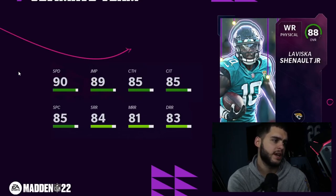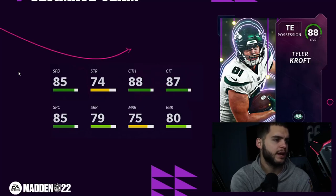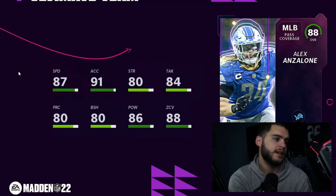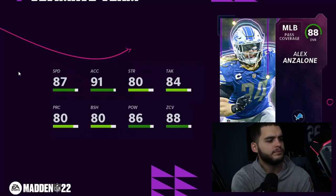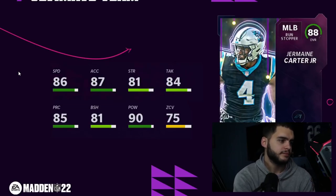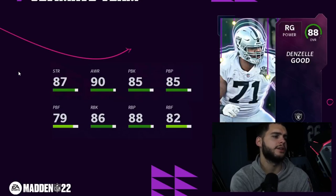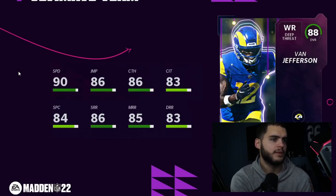Laviska Shenault: 91 speed, can't route run, can barely catch — no. Tyler Croft as a blocking tight end isn't too bad — you get the run blocking up and 85 speed is enough for him to catch something. Alex Anzalone: 88 speed, powered up with 92 accel, 89 zone that can get to 90, 80 block shed — super well-rounded on Lions theme team. Randall Cobb: 90 speed, can't do anything else — bad. Jermaine Carter: horrible. Jim Kobe Myers: horrible.